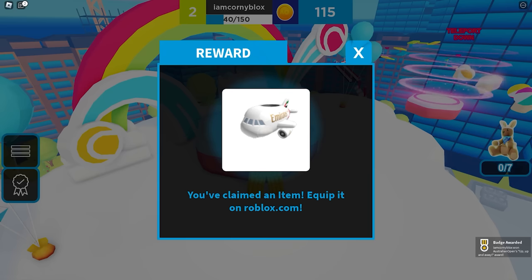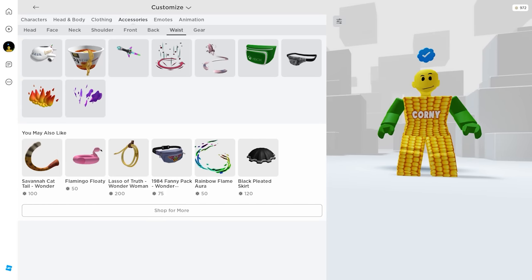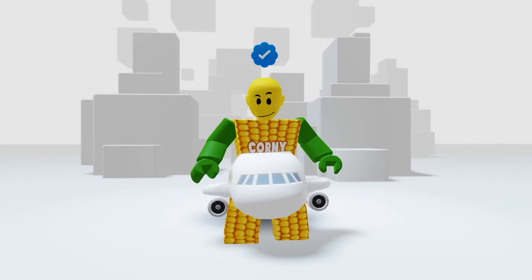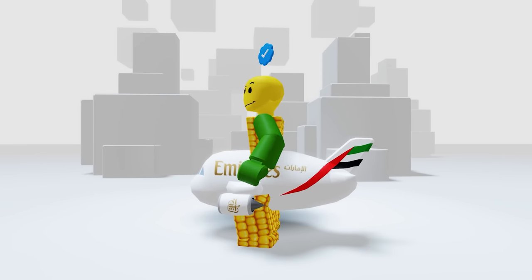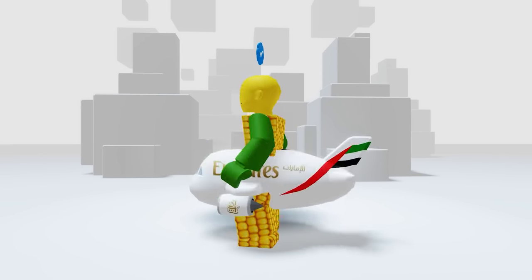At the top of the obby, the airplane UGC item is there for you to claim. And we got it! Let's check it in our inventory — in your accessories under waist. This is awesome — it's an Emirates mini A380. I feel like I can travel anywhere with this one. Definitely worth getting!